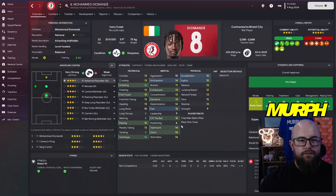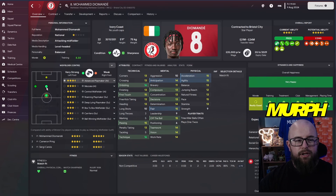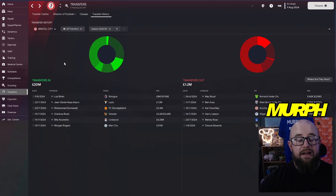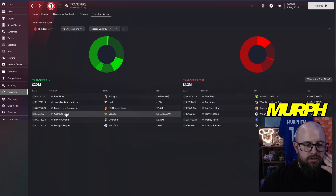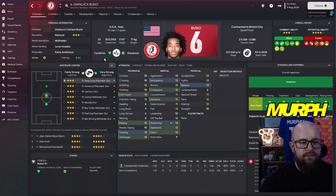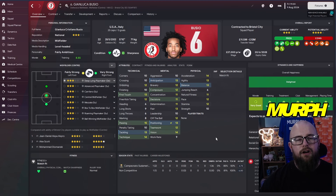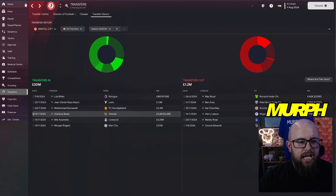Mohamed Diamande for 2.4 million from the Norwegian League — I've seen a lot of people using him as a new wonderkid. Coming in from New Zealand, he can play CM or advanced roles. He looks really complete already at 22 years of age, and I'm hoping we can develop him from that 2.4 million move into a player we can build the team around.